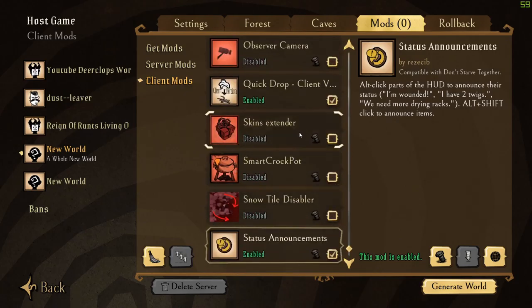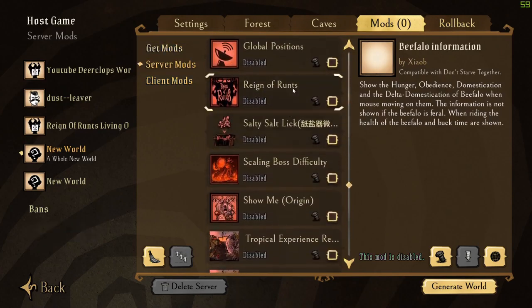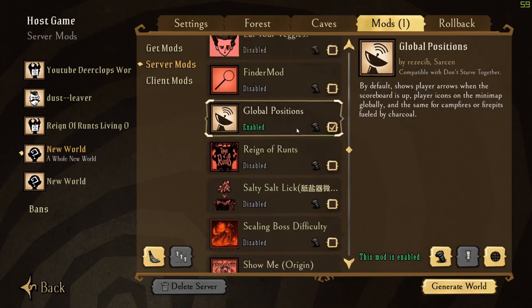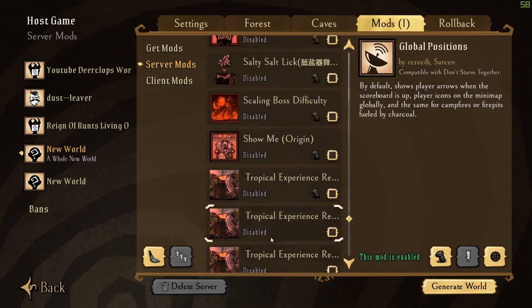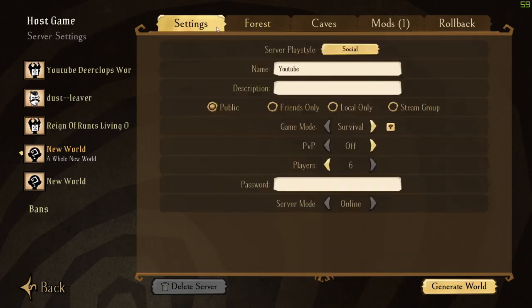There's also a mod that shows other players if you need a certain material to build something — it's a really useful mod, you'll see me use it. For server mods, I think I will do Global Positions so me and him can always know where we are. And that should be good. Sorry for the long intro. So we're disabling the minimap, yes.